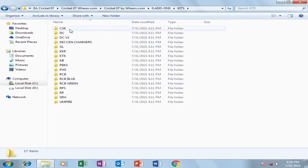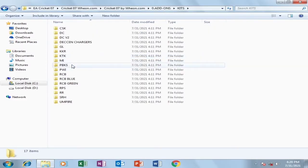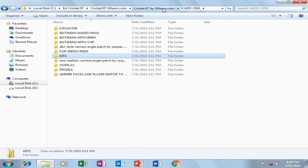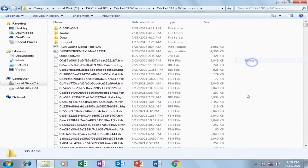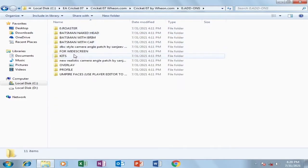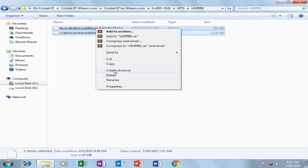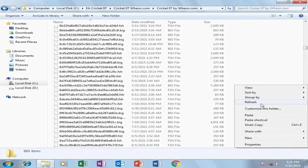Open the kits folder — here you'll see different types of kits for different teams, including almost all the teams. The DC version 2 is also available, along with RCB Blue and RCB Green kits. Kochi Tuskers Kerala, Gujarat Lions, and other teams are included. I'll put in the RCB Green kit — open the RCB Green folder, copy these files, go to the EA Cricket 7 file location, and paste them there. Don't forget to copy and replace your files or nothing will get updated. Open the umpire folder, copy both files, go back to the EA Cricket 7 file location, and paste them.